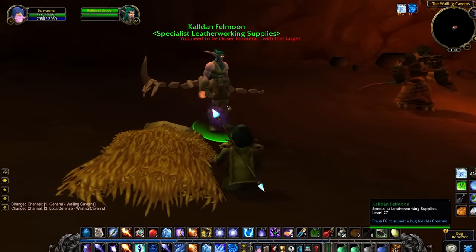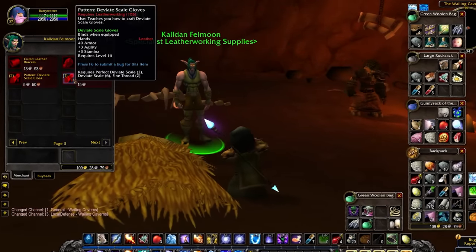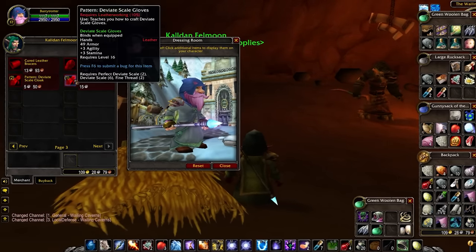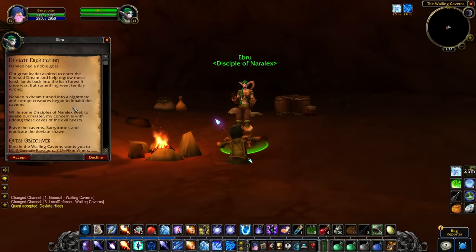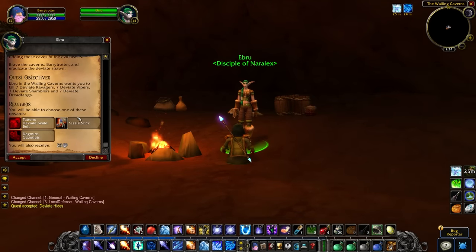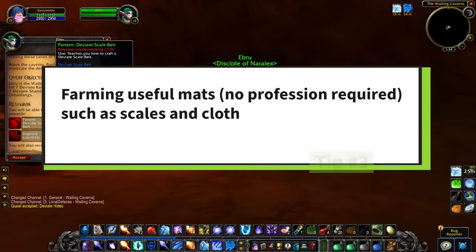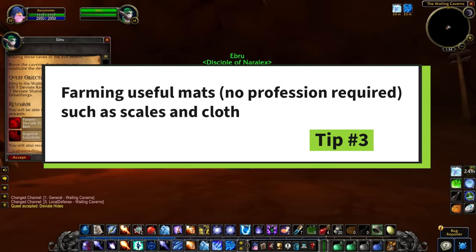Moving on to the next strategy, which is also an extension of the Wailing Caverns Deviant Scale farming. By the way, there's also a Perfect Deviant Scale — both are materials used in those Deviant Scale leather recipes that are likely going to see a lot of demand. So the next tip is to farm additional rare items like scales and leathers used in armor crafting.